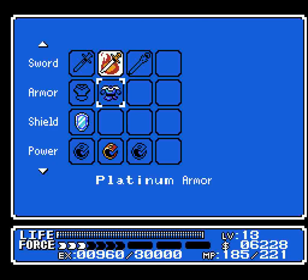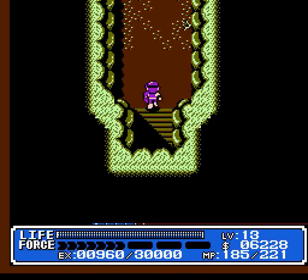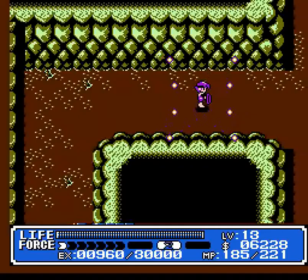I went ahead and bought the Platinum Armor. Amazonas has it for $200 less than Portoa does, so I went ahead and bought it there. I didn't get the Sacred Shield, because there's a better shield we'll be getting in just a little bit.